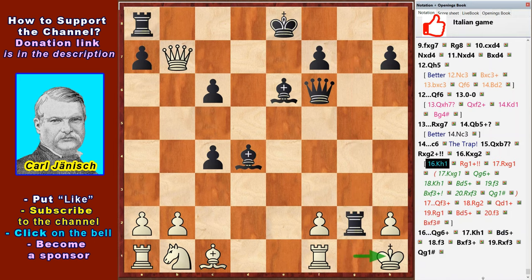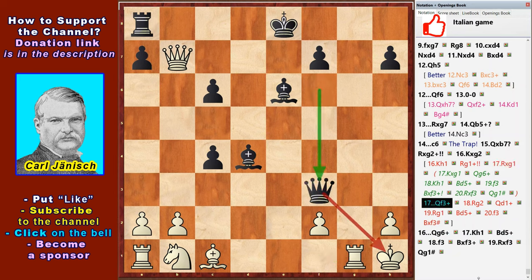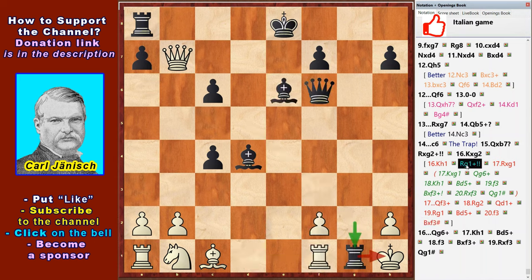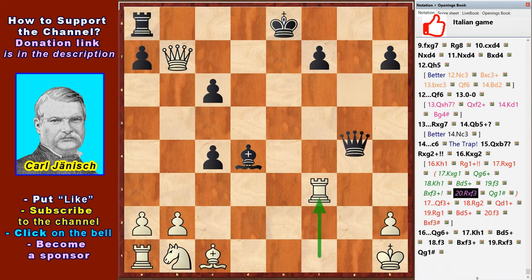If Kh1, then Rg1 check — a second rook sacrifice to let the Queen finish the game. Rxg1, Rxg1, Qf3 check. Rxg2, Qd1 check, Rxg1, Bd5 check, Rxf3, Bxf3 check. Or if Kh1, Qg6 check, Kh1, Bd5 check, f3, Bxf3 check, Rxf3 and Qg1 checkmate.